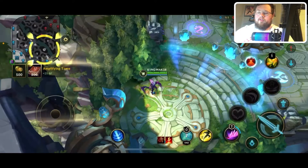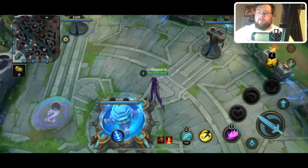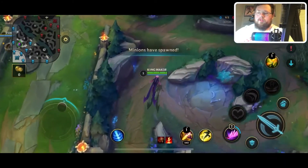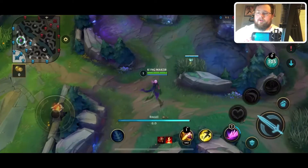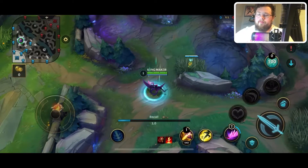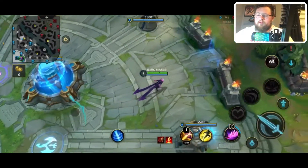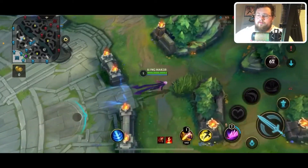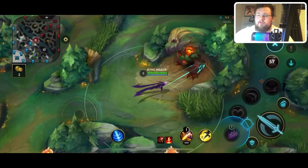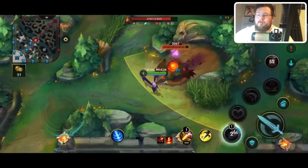Go ahead and start Q. First thing I'm doing is coming up here to start red, but I want to drop a ward right here just to spot myself out and see if I'm getting invaded. Come back on Evelynn and swap to a sweeper trinket — sweeping lens, whatever you want to call it. Come over here straight to red. Every game is going to be something different with your pathing; it's never going to be the exact same.